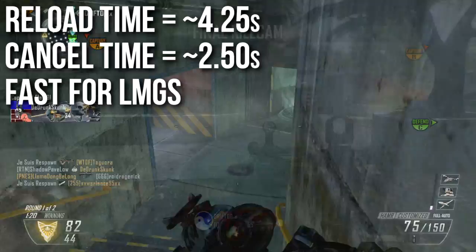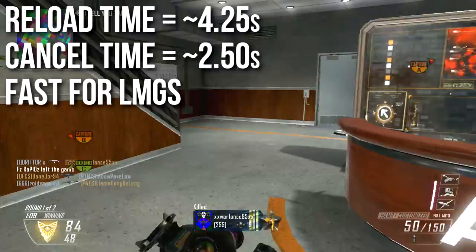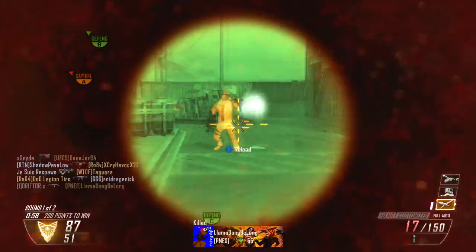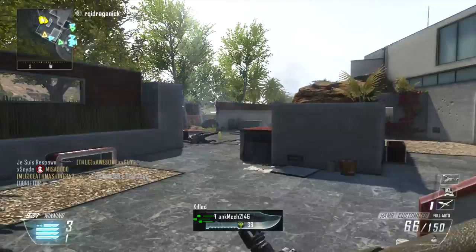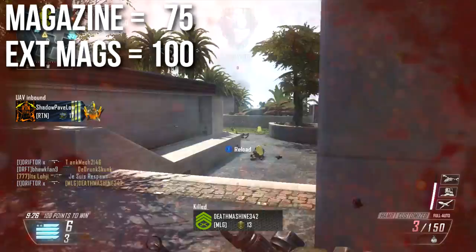The Hammer reloads relatively fast for an LMG. The full reload animation is 4.25 seconds, but the reload cancel time is 2.5 seconds — a big gap, so I highly recommend reload canceling every opportunity you get. This is fast by LMG standards, so enjoy it. You will be reloading frequently because the fast rate of fire burns through the 75-round magazine quickly. Extended mags bumps it to 100 rounds, but most people don't prefer extended mags on LMGs.